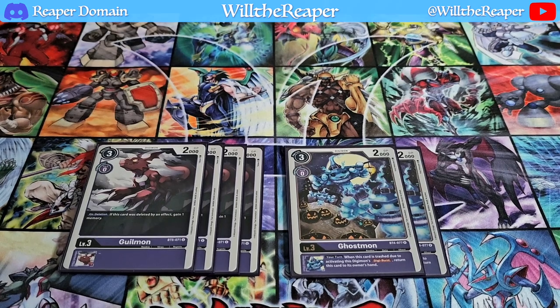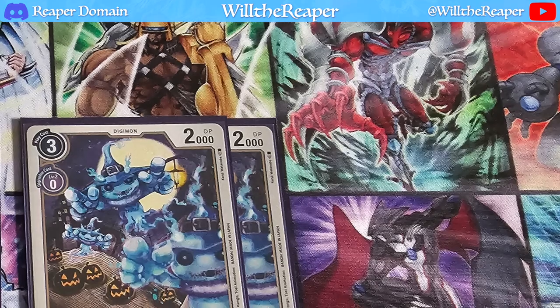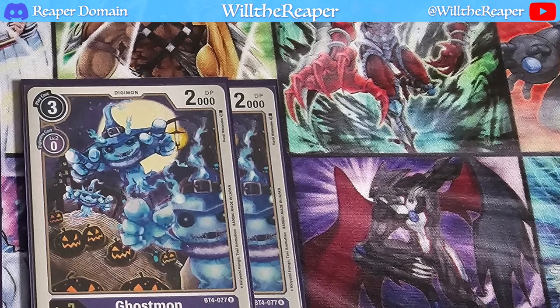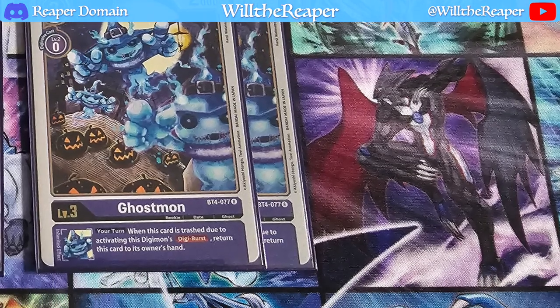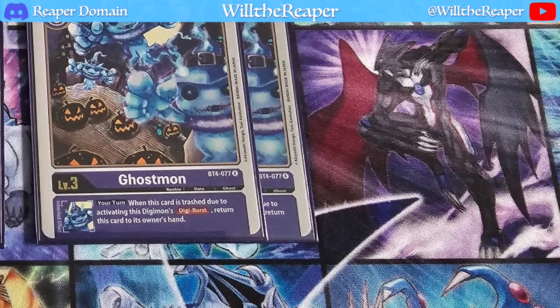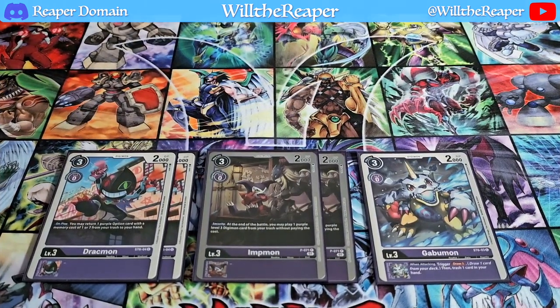I'm also going to be playing two copies of Ghostmon. We are going to be digiburst-ing with this particular deck. In fact it's all KrezGururumon doing the digiburst-ing, so Ghostmon can actually just return cards — definitely an added bonus. Ending things off on the level threes, we're playing two copies of Drachmon from ST6. This is going to allow you to recur your option cards that you actually need.